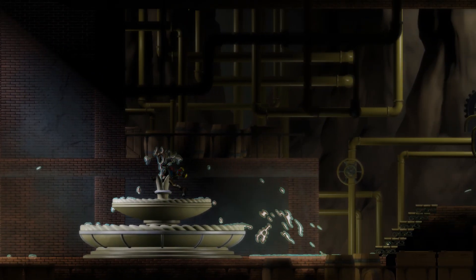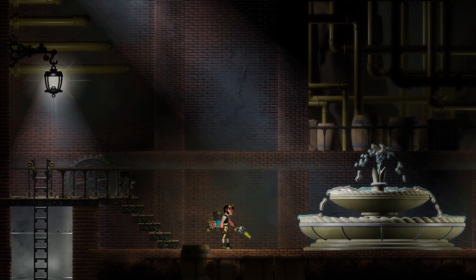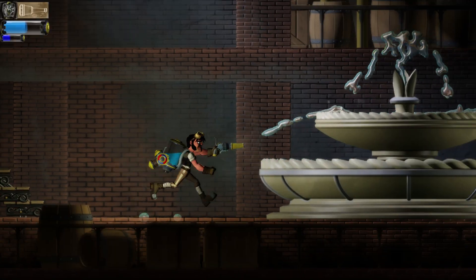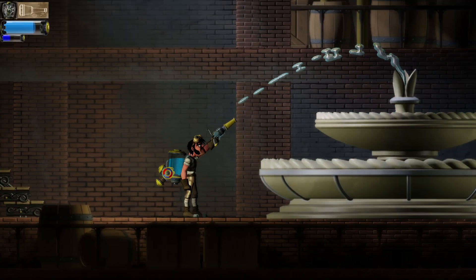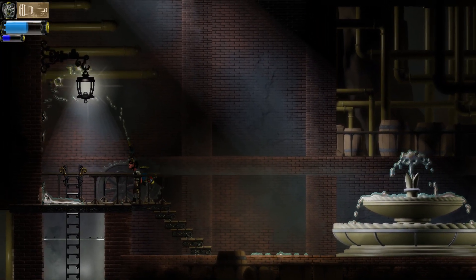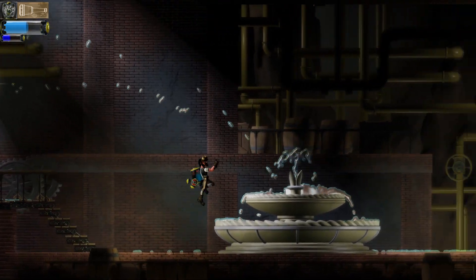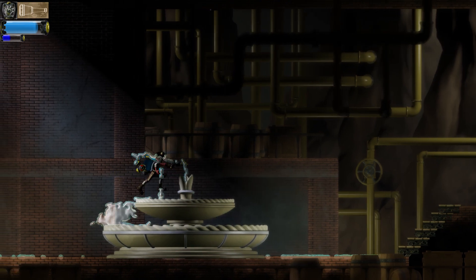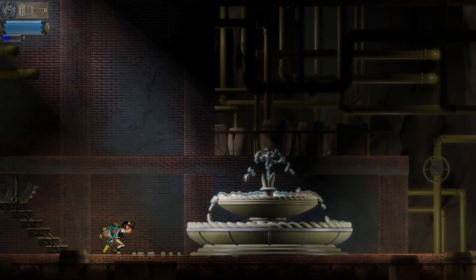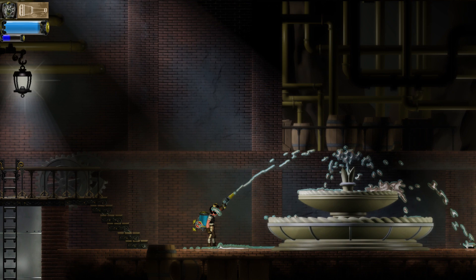Here the player has the ability to splash around in this fountain, but he can also use some equipment he has. He has this backpack, which lets him suck and spray water. We can suck up this water from the fountain — you can see it filling up our backpack — and then we're able to spray it back out. This gives us the ability to control liquid, put it in different places, and collect different types of liquid in our backpack. There are other types of liquid you can mix together later in the game.